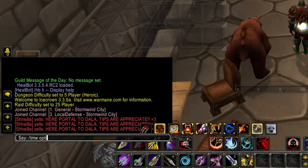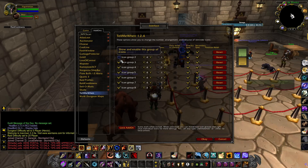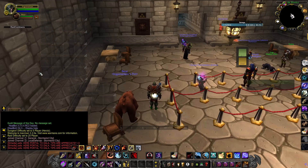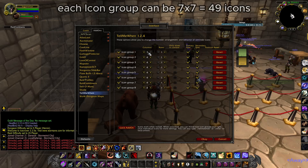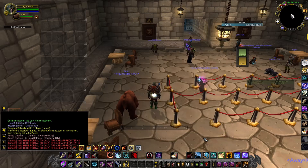If you want to hide some of the icon groups, use the command slash tmw options, and there you can show or hide different icon groups and even increase columns and rows of each icon group. Each icon group is separated and you can expand columns and rows up to a maximum of 7 columns by 7 rows. Multiplied by 8 icon groups, that's a total of 392 icons this add-on gives you — more than enough, right?